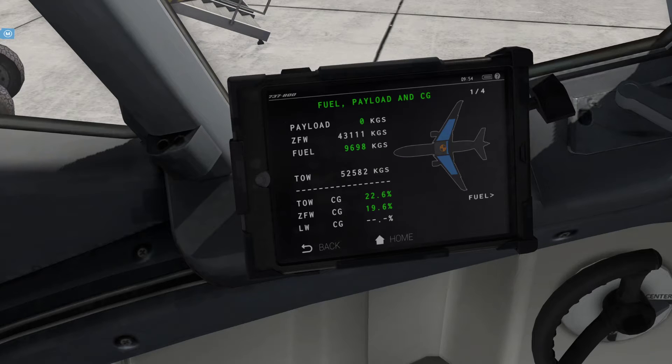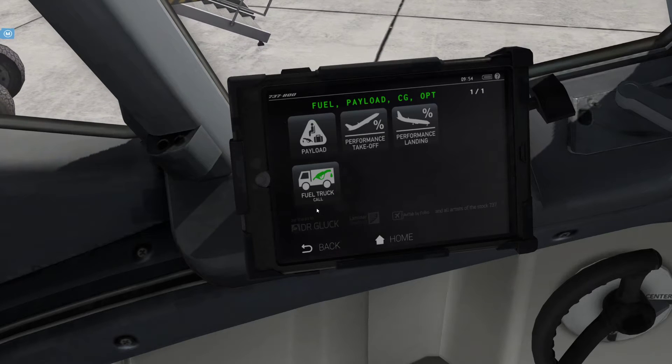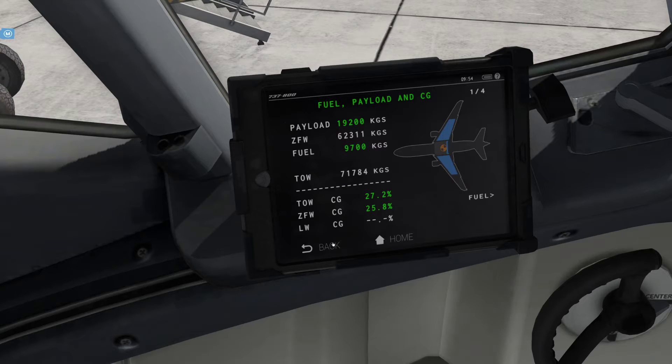Using SimBrief I have some figures planned for the flight. Fuel rounded up to 9,700, and payload we need today is 90.2 - enter 19.2 and then remember to call your fuel truck. Call that in. Didn't need a lot of fuel in that one.